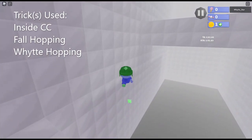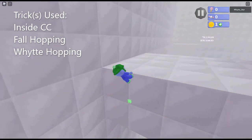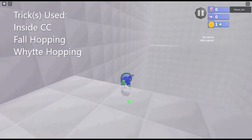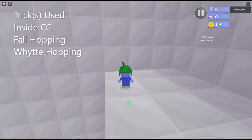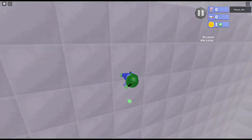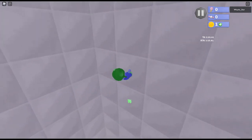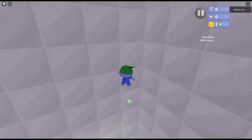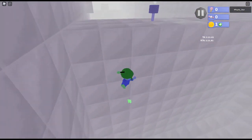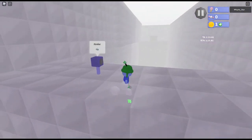For every IC, there will be tricks used in the top left corner — these are tricks that are optional or that I use to get these ICs. Right here, this is inside corner climbing. You just turn around on the wall, jump back, and then wall run again. Turn around, dive, and then just get up.